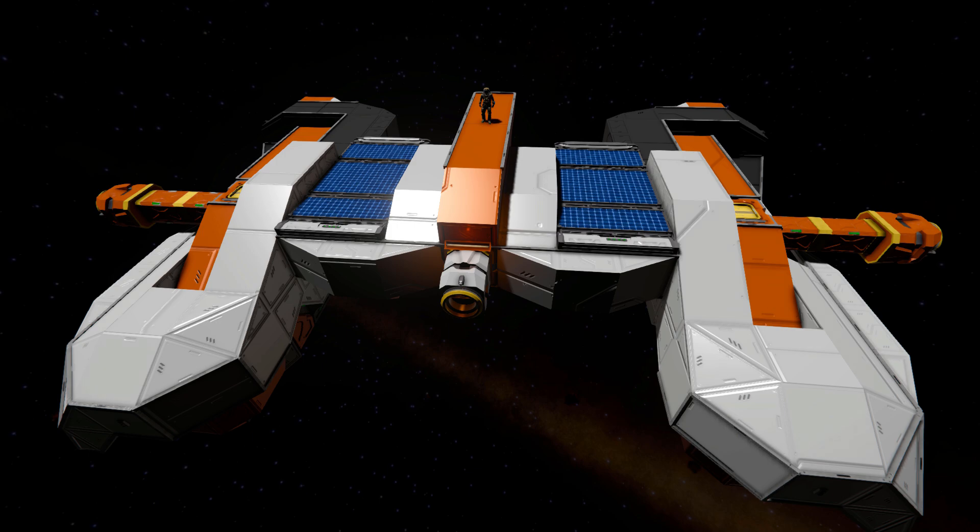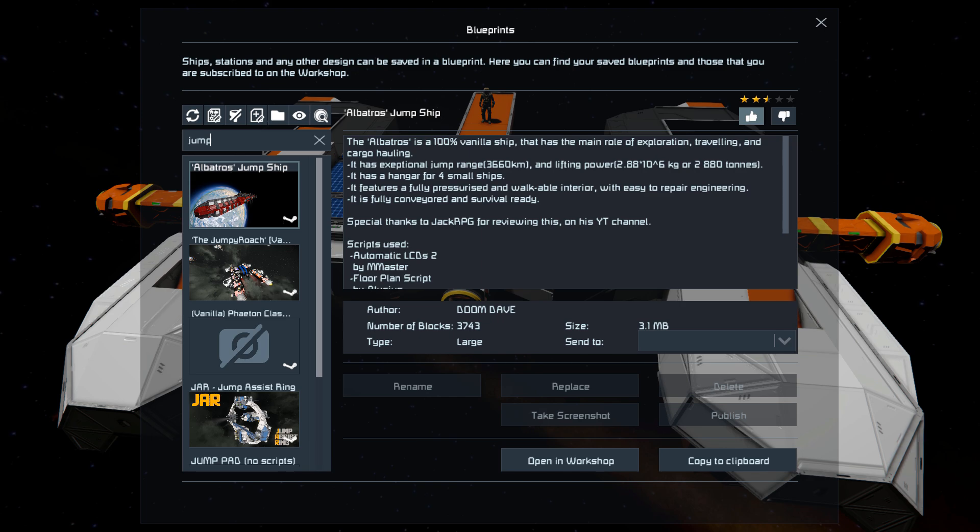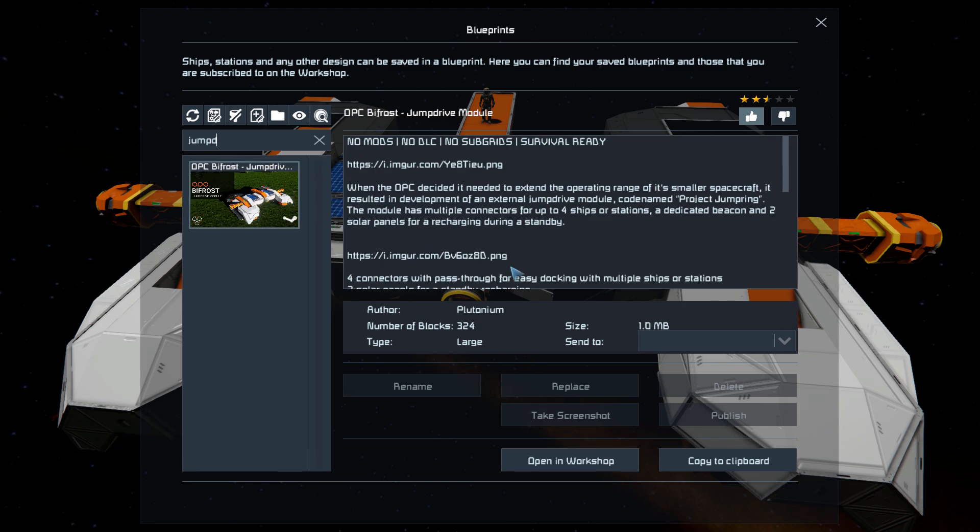It can allow ships to jump up to 8,000 kilometers. Pressing F10 and finding it in the spawn menu, the jump drive is 324 large blocks, using no DLC pack items, no mods, it features no subgrids, and as it states, it's survival ready.